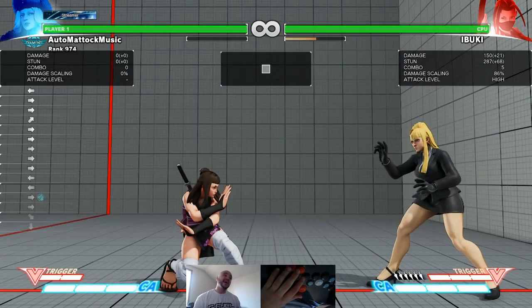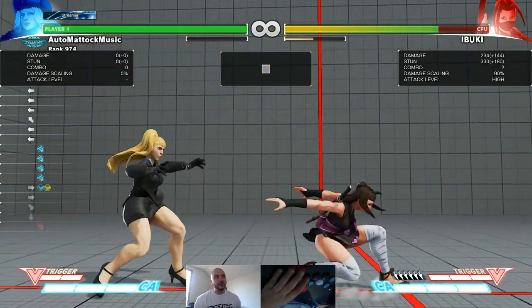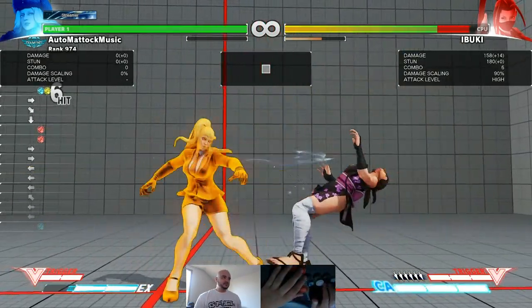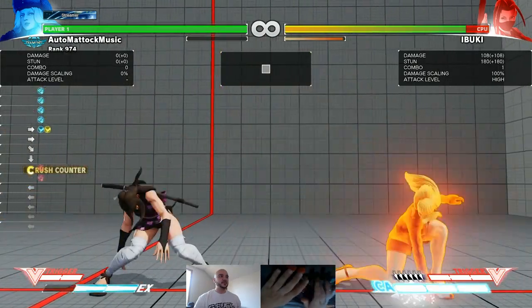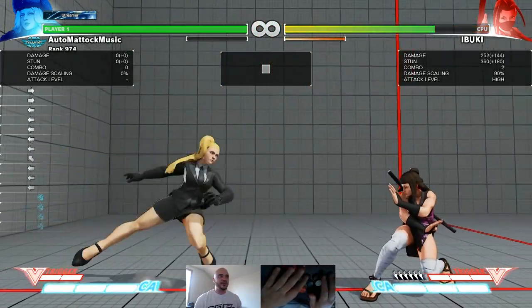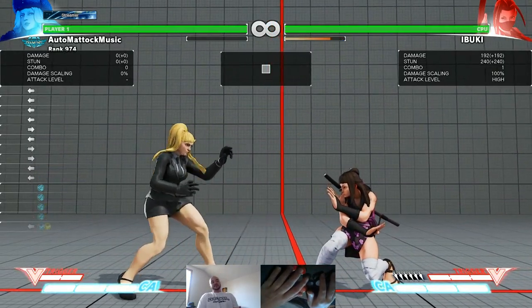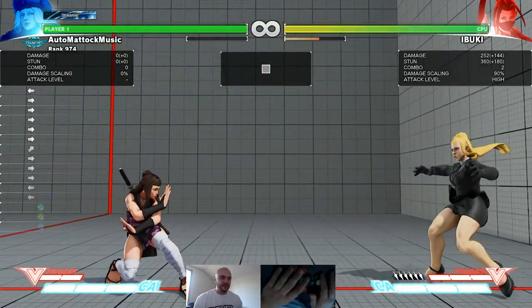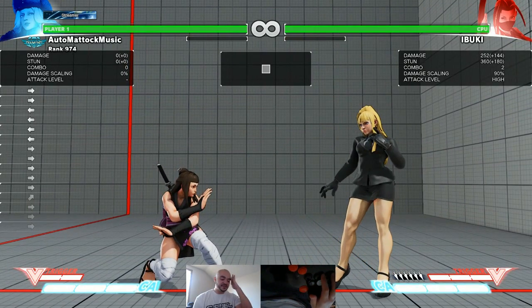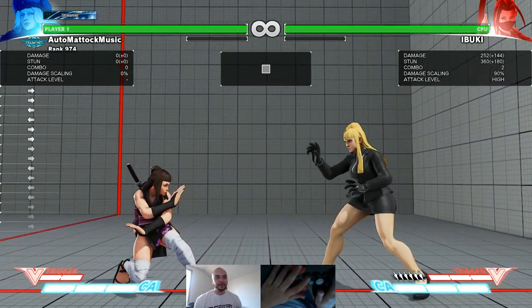Off of standing hard punch crush counter, hard punch parabellum and EX parabellum are the two main things you want to go into. You can go into Hailstorm as well, but there are ranges where it will whiff. EX Vanity Step is possible but not worth it — comparing EX parabellum at 295 damage versus EX Vanity Step where you spend a meter and only get 252, it's just not worth it. There are also ranges where it won't connect.